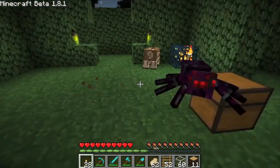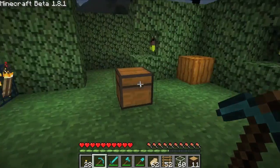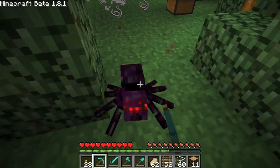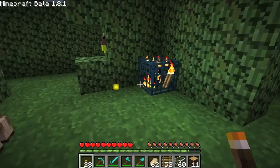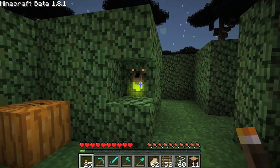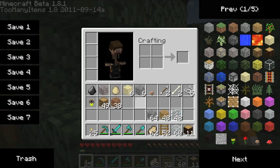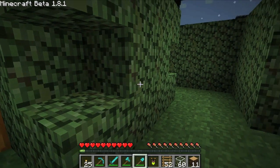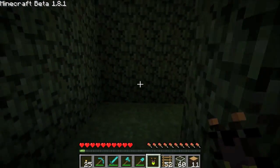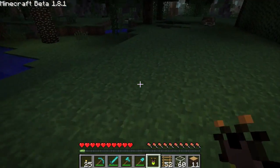I see a spawner right here. And there are also new spiders — they're smaller, apparently. And there are also these guys, which are just fireflies, and they act exactly like torches. You can just place them down like a regular torch and it'll work just fine.